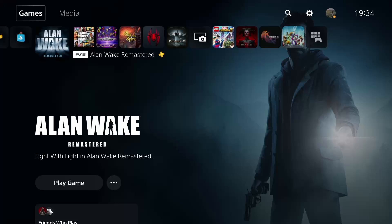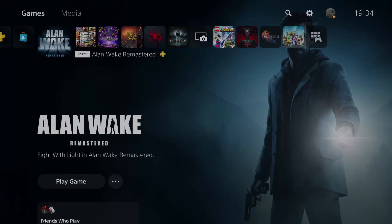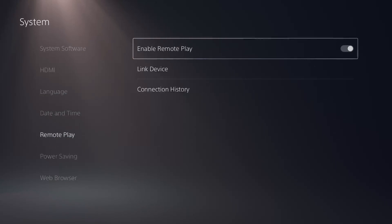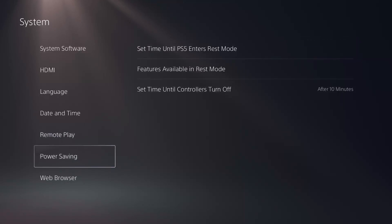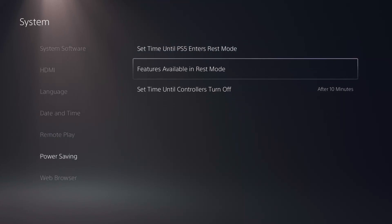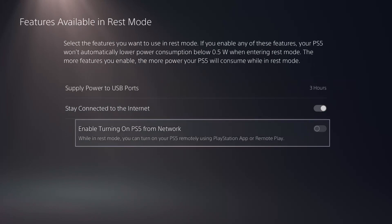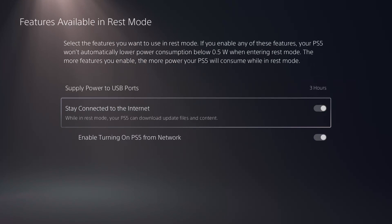So first things first, let's make sure that remote play is enabled on the PlayStation. To do that, from the home screen, select Settings, System, Remote Play, and then turn on Enable Remote Play. If you want to start remote play while the console is in rest mode — something which is very useful when you're away from home — select Power Saving, Features Available in Rest Mode, then turn on Stay Connected to the Internet and Enable Turning On PS5 from Network.